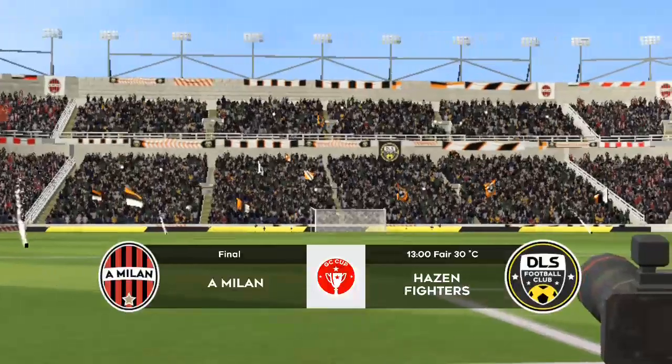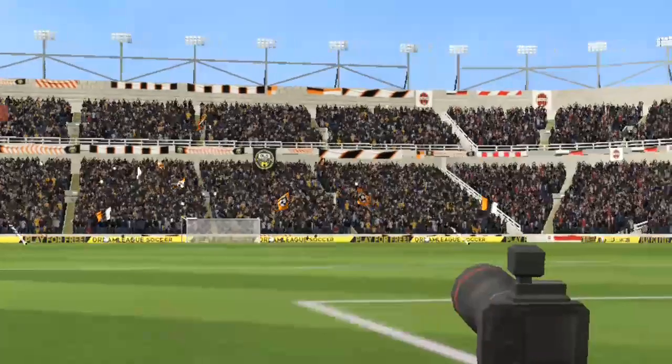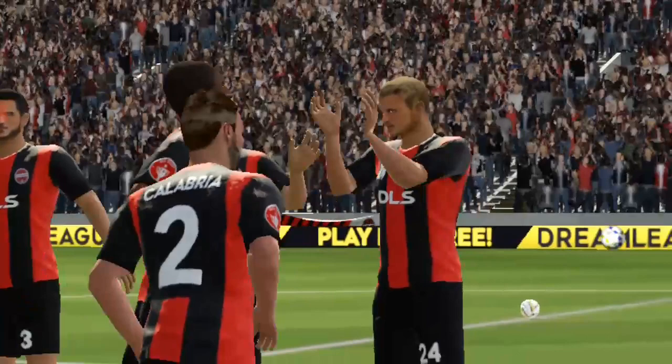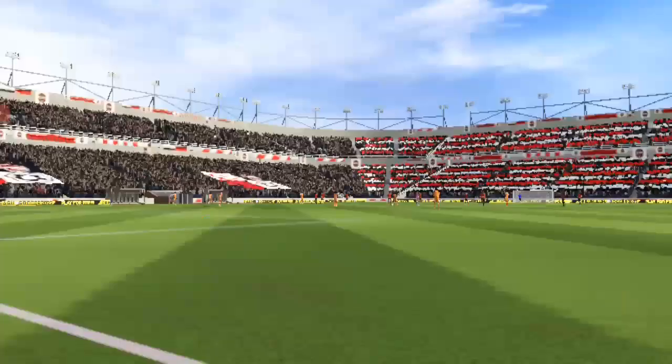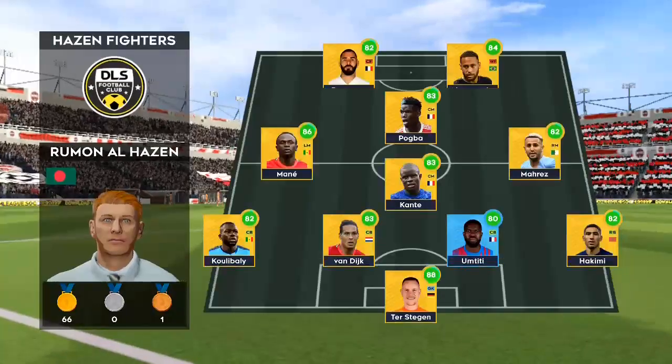So here we are, the final. Which of these teams will walk away with a trophy? Now this is the 11 unveiled by the home team. The manager has decided to go for a 4-1-2-1-2 formation — an unconventional formation, which can be deadly when used properly.